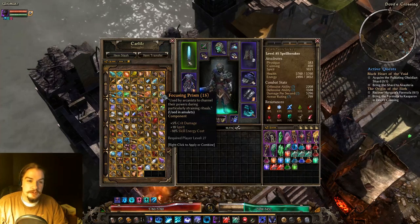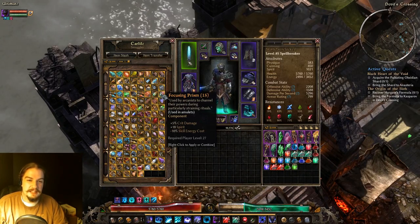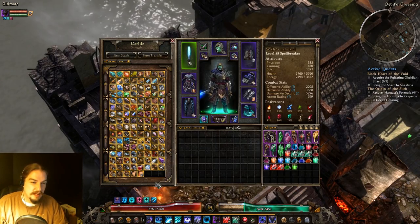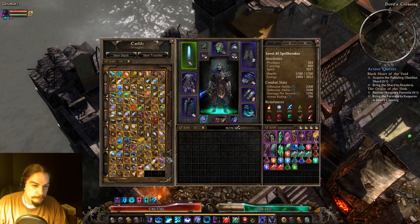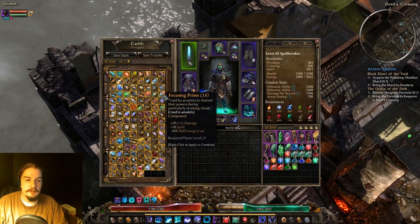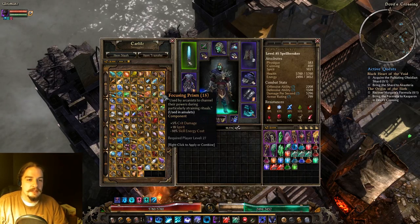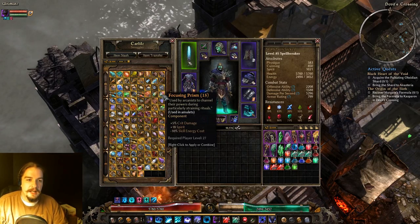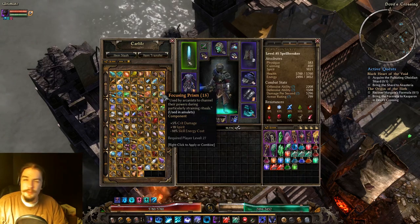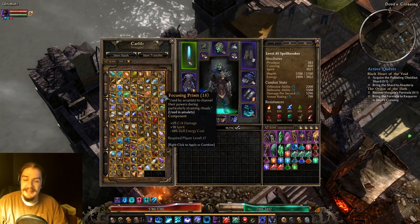A Focusing Prism is used in amulets only. It gives you bonus crit damage, spirit, and skill energy cost reduction. Personally I think Arcane Lenses are a little better, but Focusing Prism is still pretty good if you don't have Arcane Lenses. They're a bit rarer on the drop, but handy if you're using something with a high energy cost like Albrex's Aether Ray. Otherwise they're pretty handy just for that crit damage.